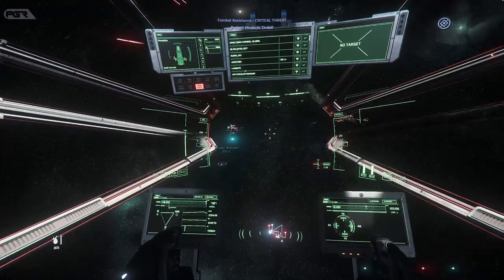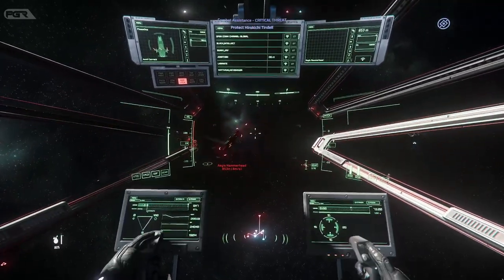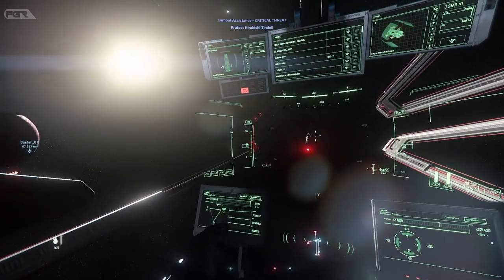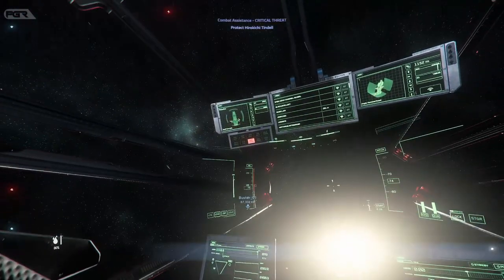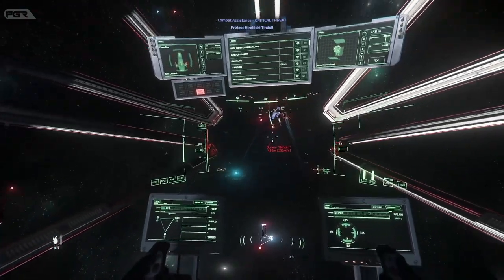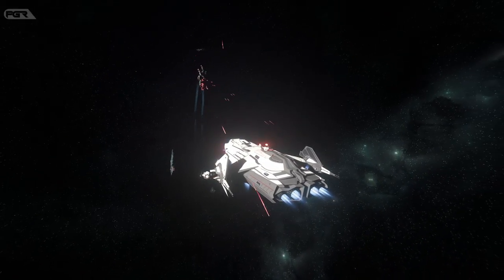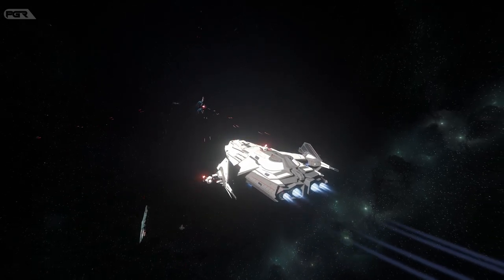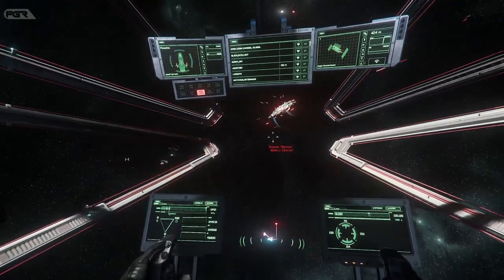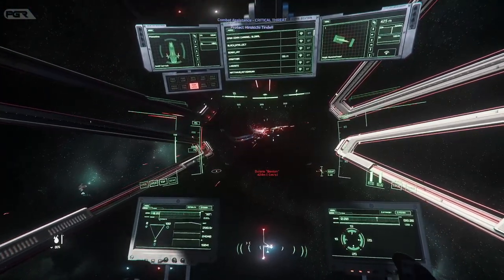Cargo boxes cannot be moved after being placed on cargo grid — fixed. ASOP showing Constellation as PH Rare docking — fixed. Ships traveling along highways in Area 18 not staying upright as they move — fixed. Claimed and delivered ships loading into the wrong location when primary residence is changed — fixed. Fixed the issue where players in the same party shooting at each other trigger global hostility instead of between each other — fixed. Fixed the rotation speed on the multi-tool for detached mode. Under technical, five client crashes and five server crashes have been fixed.